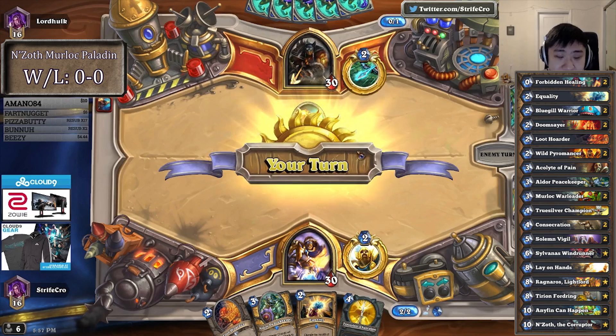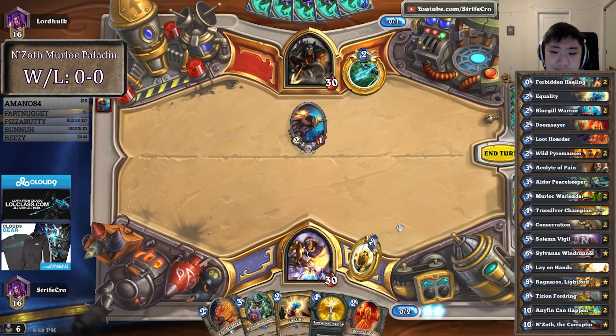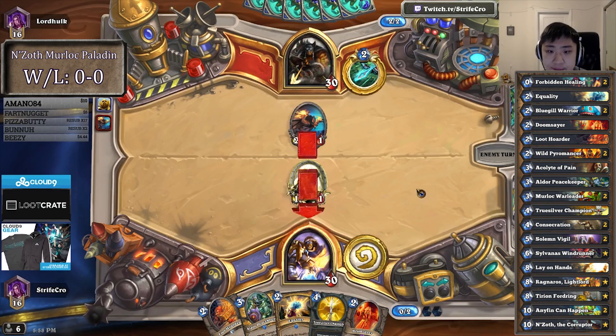I can test this with Doomsayer now. I feel like this is better — I actually have a good hand, I have a good curve to fight his board without Doomsayer, so maybe save it a little bit later here.